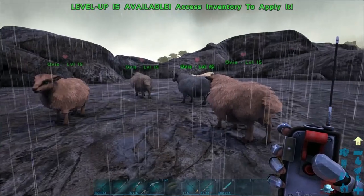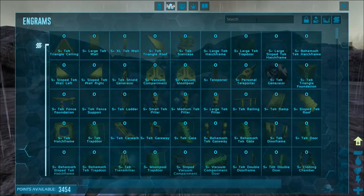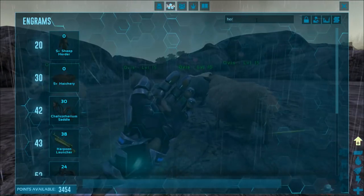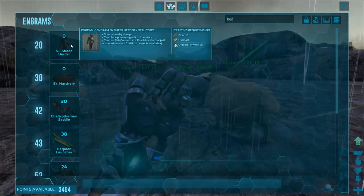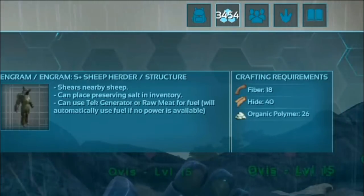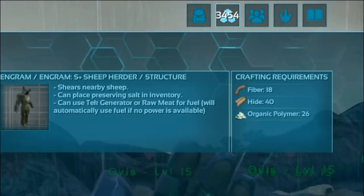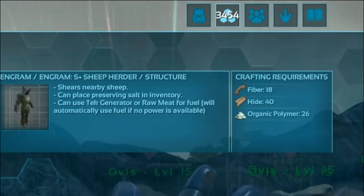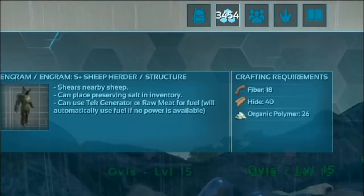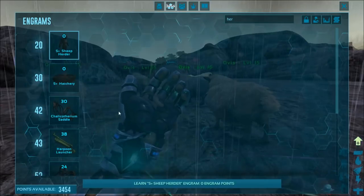To get the sheep herder, you bring it up in the engrams. You can unlock it at level 20 and you need 18 fiber, 40 hide, and 26 organic polymer — so it's not that expensive to make. To power it, you can fuel it by putting in raw meat, or if you have the tech generator you can use that. I'll show you both options.